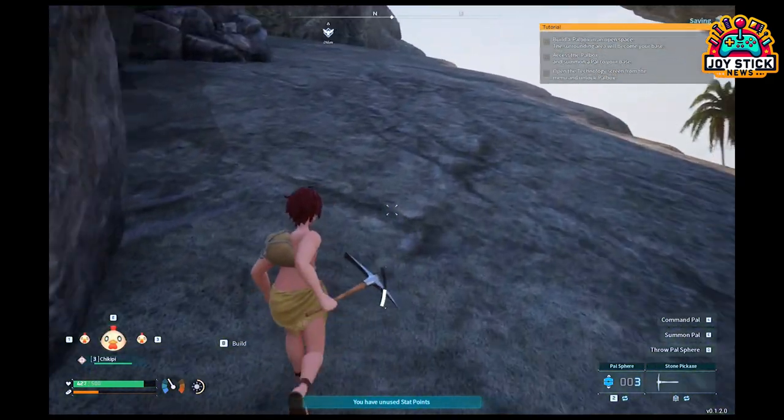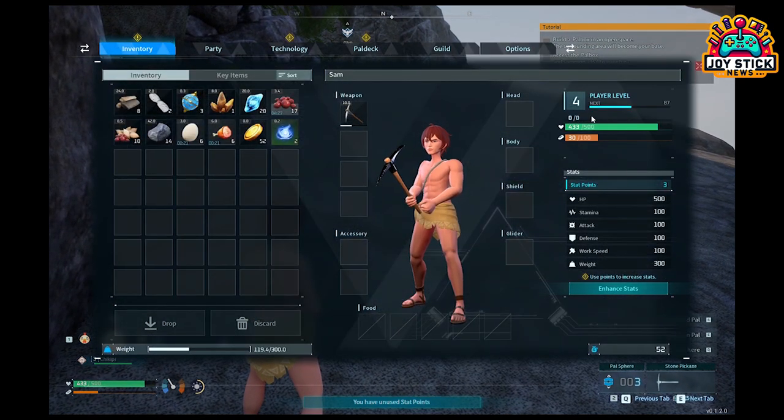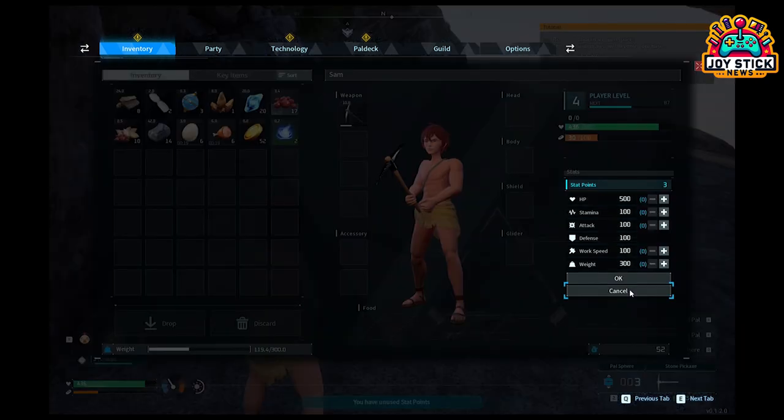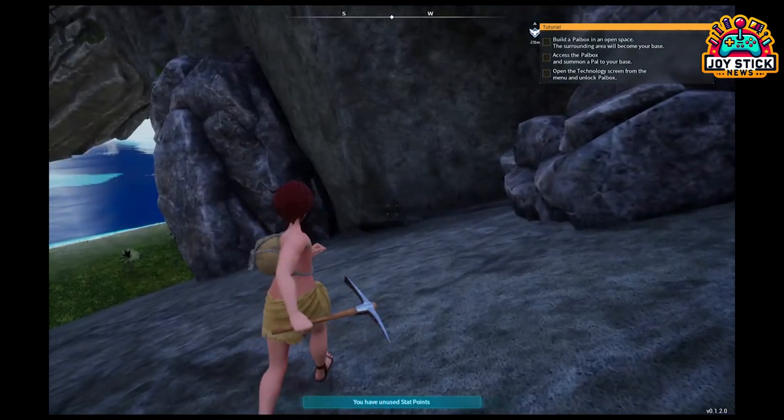Press Tab to open your inventory. Here you'll find the stat points list on the right side of the screen. In the stat points section, you'll see several attributes you can upgrade: HP, attack, stamina, defense, weight, and work speed. We're focusing on stamina.